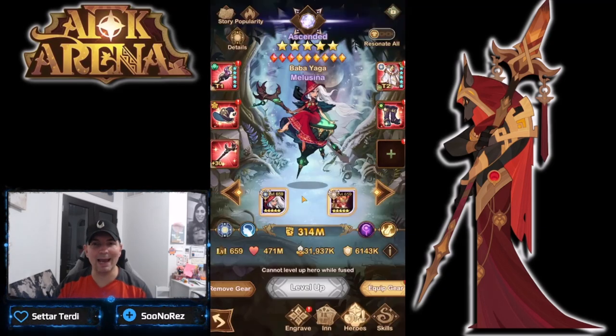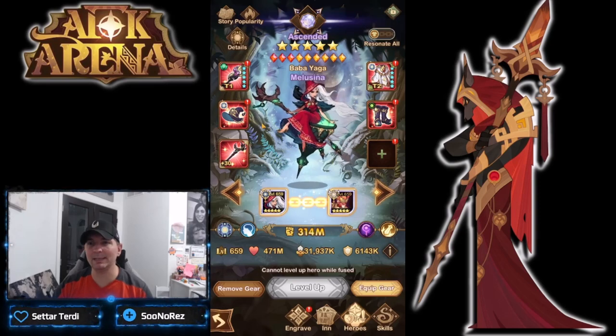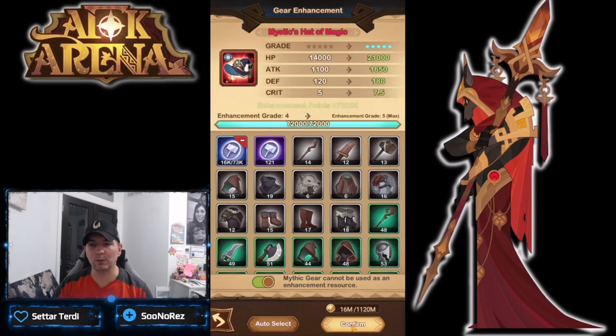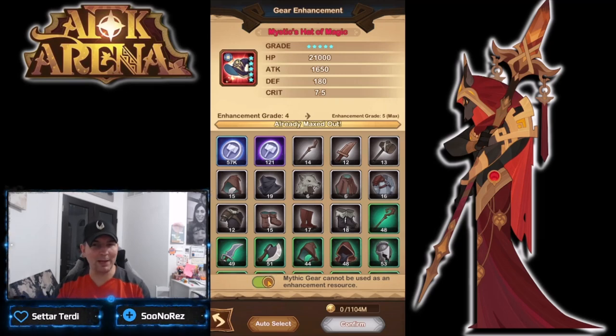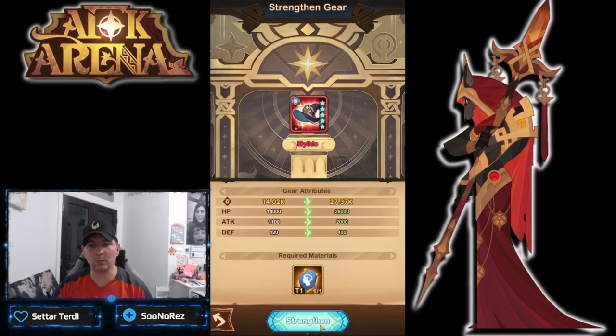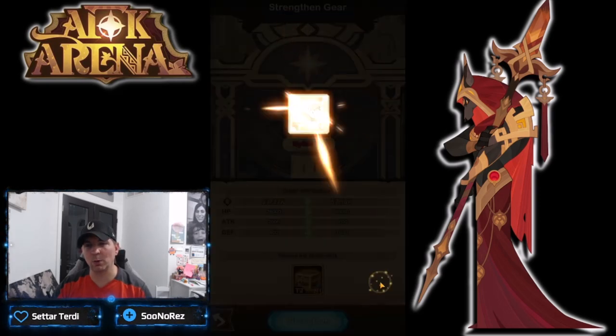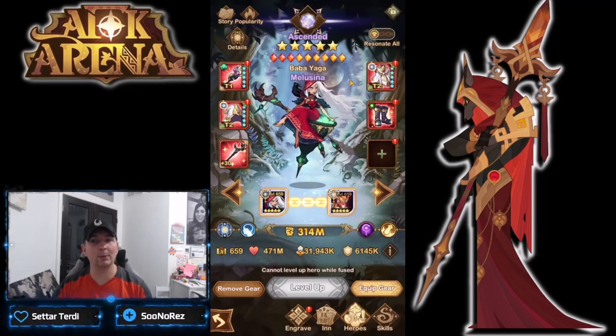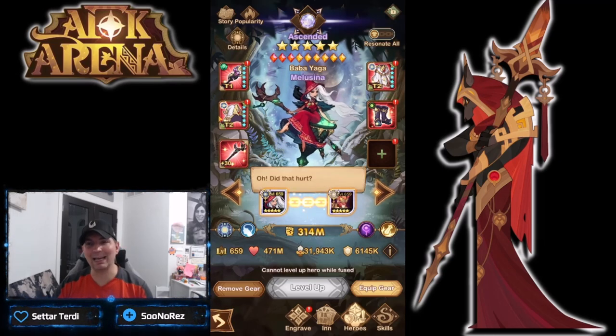Now she's actually going to have two pieces of dimensional gear. We'll enchant this up like we normally do. Make sure you're not using your mythic gear — especially early game, make sure this little toggle switch for mythic gear is turned on. We'll go ahead and throw a tier one stone on it, then a tier two stone on it. I'm going to save my tier three stone for now, but that gives us a second piece of dimensional gear with the resonating crystal.